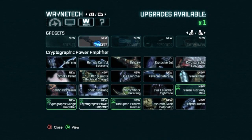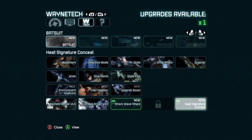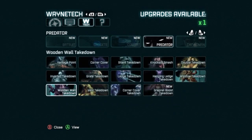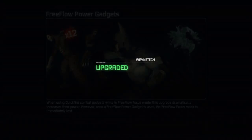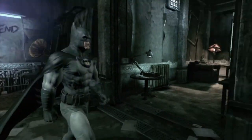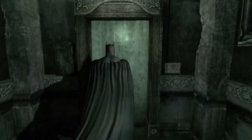We got one upgrade — let's go with the free flow power gadgets, that'll be cool. Apparently, according to the Arkham Unhinged comics, Thomas Elliott was also responsible for detaching the Abramovich twins — the Siamese twins, like that Joker in Penguin control — he apparently cut them in half.